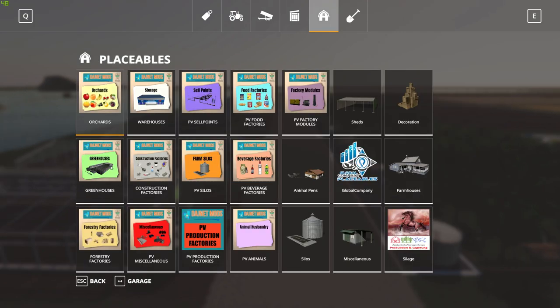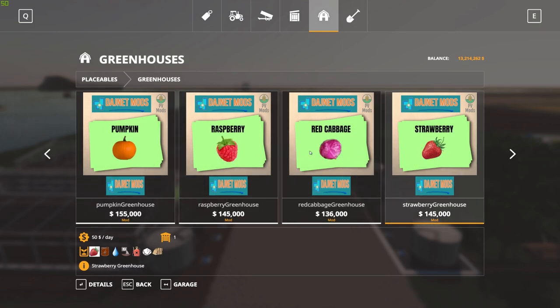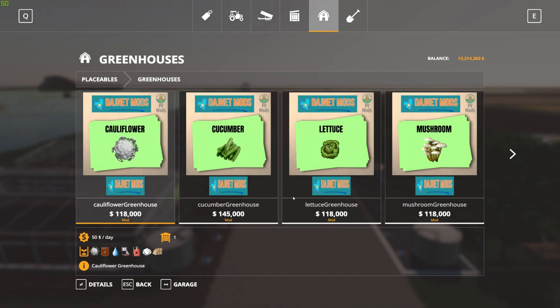Our greenhouses are located just below that. We have cauliflower, cucumbers, lettuce, mushrooms, pumpkins, raspberries, red cabbage, strawberries, tomatoes, and watermelons — so 10 of those. All of these need the same ingredients: we need pallets from our pallet factory, dry fertilizer, water, and compost. That's for every one of these including the orchard items.